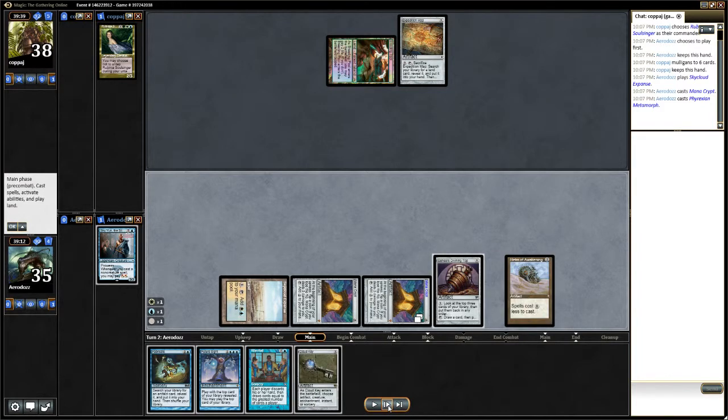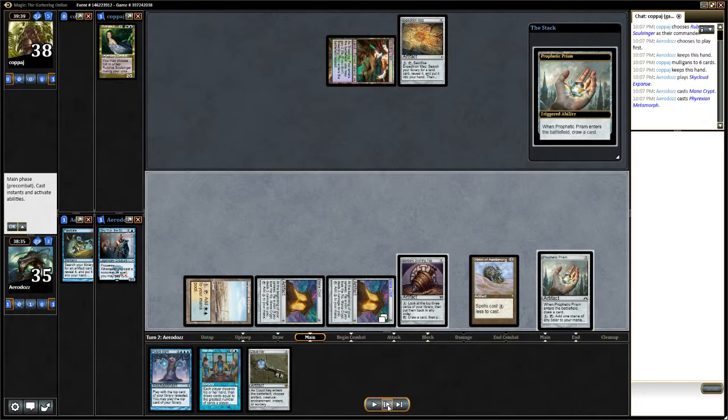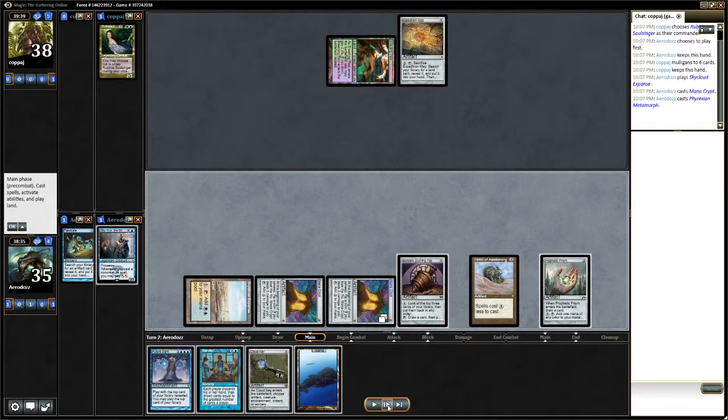So here I drop my Halberd Awakening, and I fabricate, searching for any sort of blue mana. Prophetic Prism allows us to draw a card as well as filter mana.